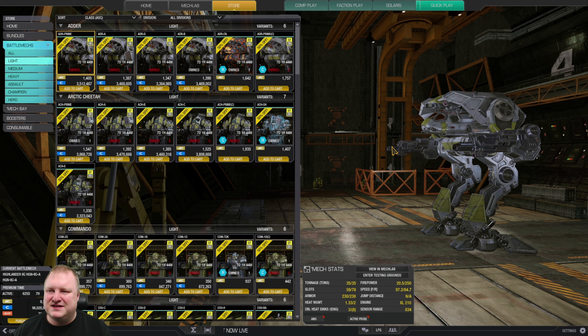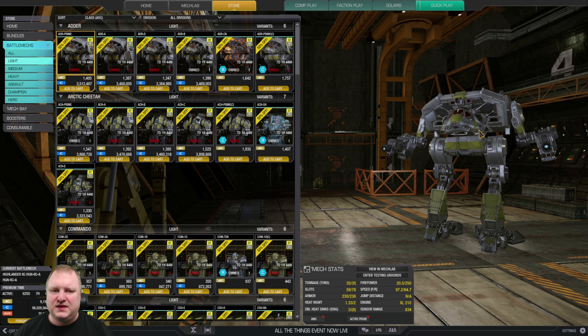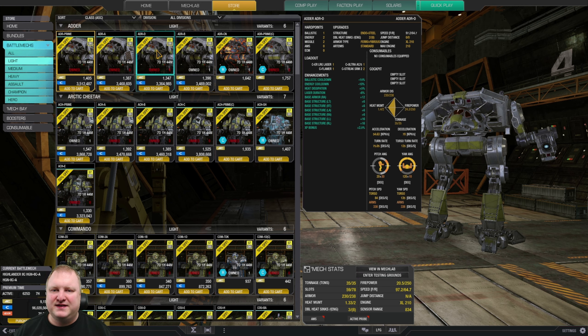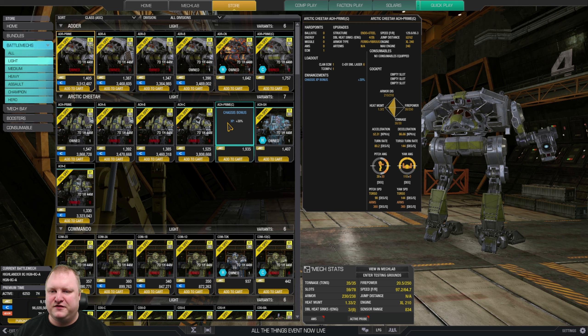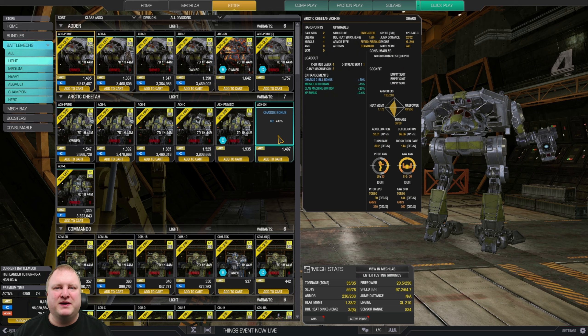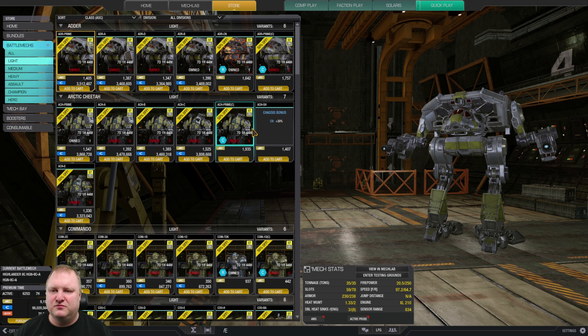If I don't have a particular recommendation for a specific mech type, I might just skip it altogether — I'd rather not recommend anything than recommend something that isn't really good. For the Adder, there's a model you can run with an LB20, maybe the Adder Delta, but honestly Adders I wouldn't recommend — we don't see them that often. Arctic Cheetah: just go with the Arctic Cheetah Prime if you want one.